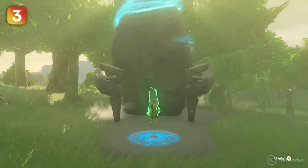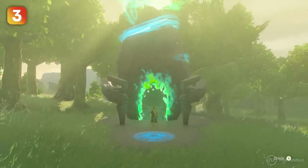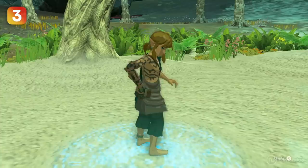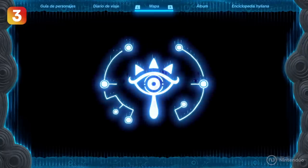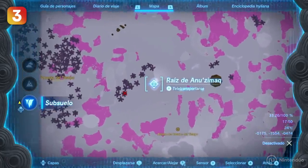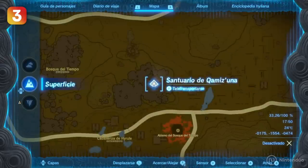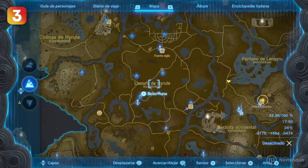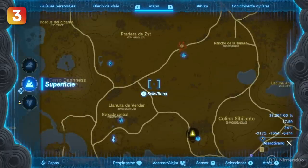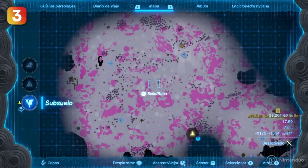Locating all the hidden shrines on the map can be a difficult task, but there is a trick to find them. In the underground of Hyrule, there are light routes that illuminate our surroundings. What you may not know is that these routes connect directly to the shrines on the surface. So if you see one of these routes, it probably has a shrine right above it — and if you find a shrine, it probably has a route underneath. As a bonus, the shrines and the route below them have the same name, but reversed.